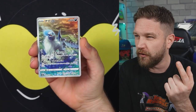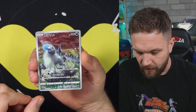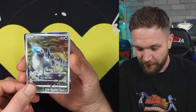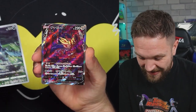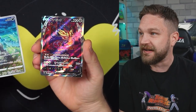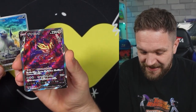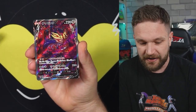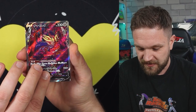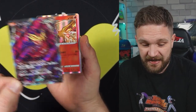You get about four ARs and two SRs a box or something like that. Oh my god - it's an SAR out of the first pack! The Zamazenta - one of the coolest looking cards. Wow, okay! We're going to pull the hits to one side. And behind it - it's the Moltres.